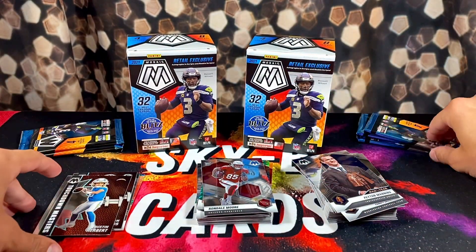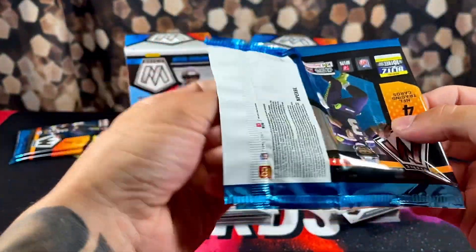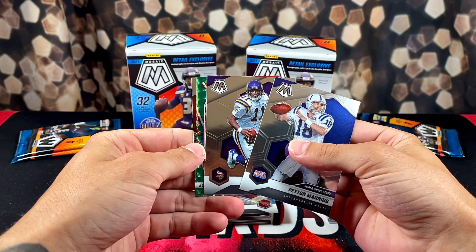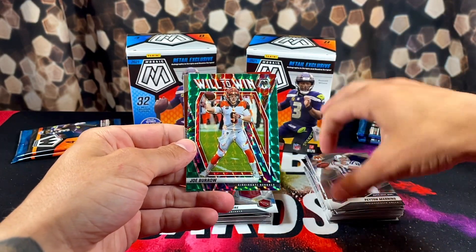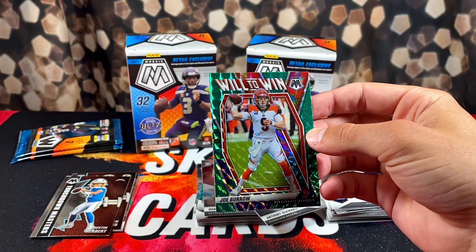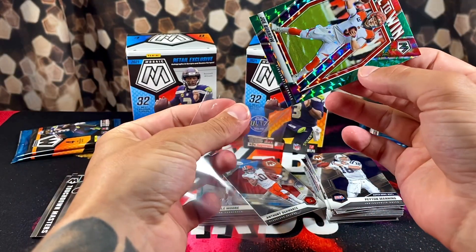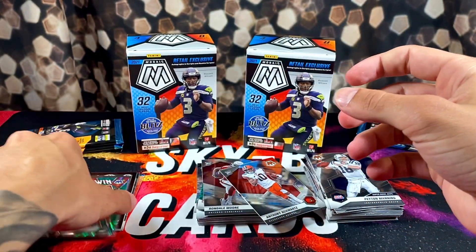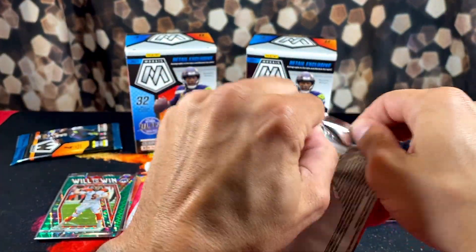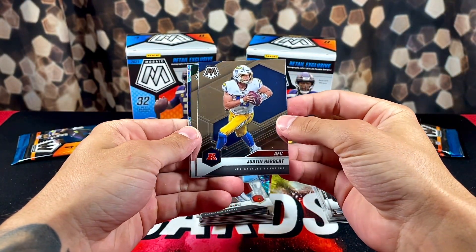Got five more packs to go. We got Peyton Manning, Culpepper, a Will to Win green Mosaic Joe Burrow, and Anthony Schwartz on the back — at least they gave us a nice color. Definitely doesn't satisfy the rip by any means, but hopefully that means more things to come. We're officially halfway through box number two. Another Herbert base, and we got a rookie Mosaic for the cult...